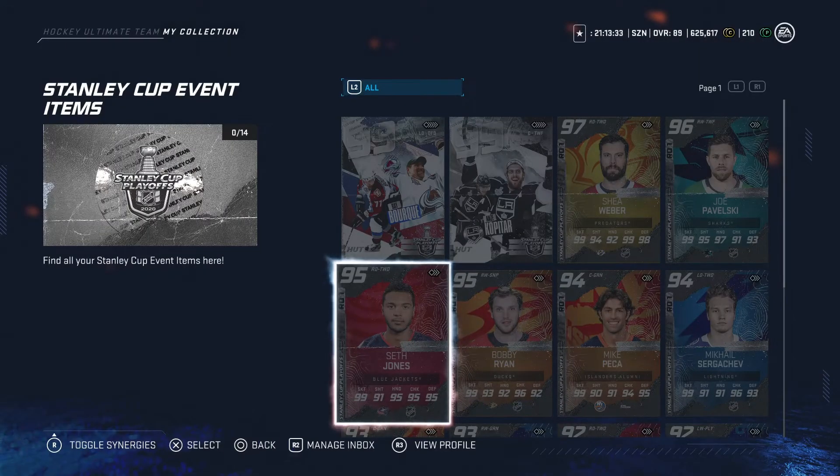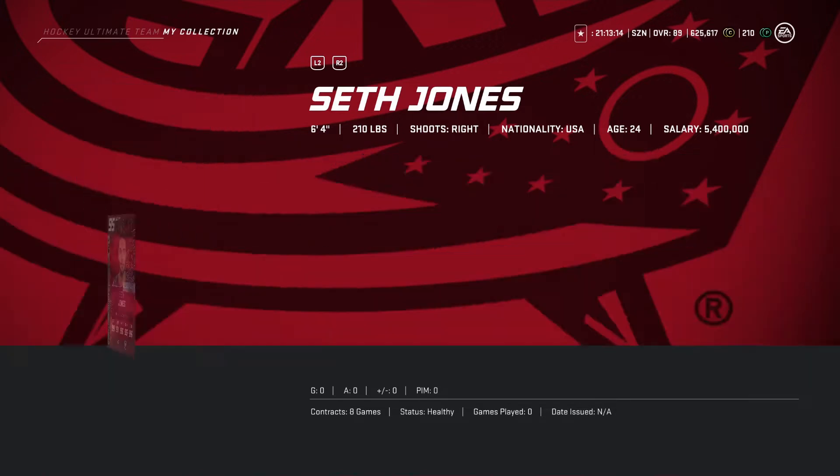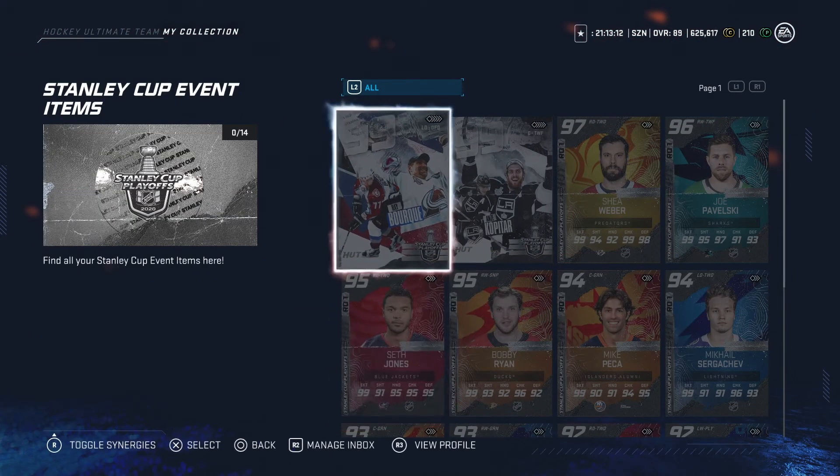Looking at Seth Jones, 95 overall right D — 6'4", 210 pounds. He is gonna be an absolute beast. I would recommend picking him up, he's gonna be very very good. Synergies: 1T, 2 points, WC2 points, RS2 points. Stats look very very good. He is for sure a good right D.